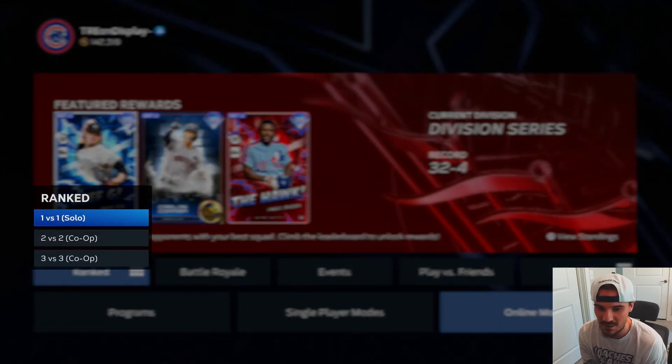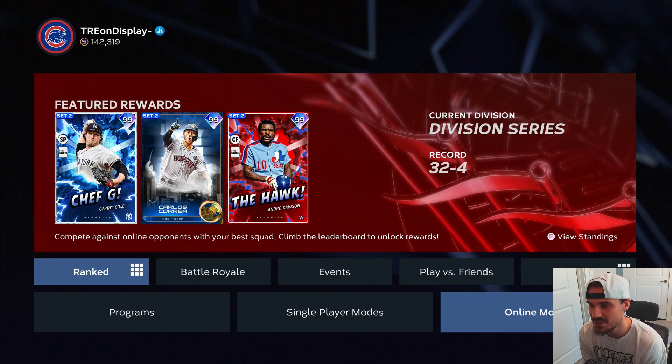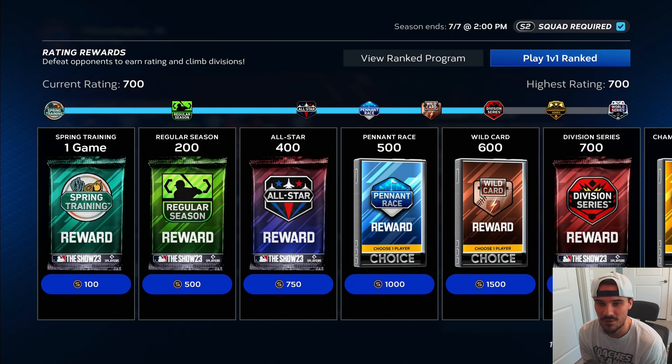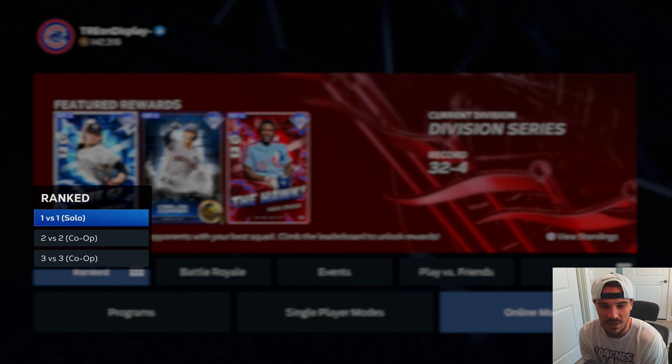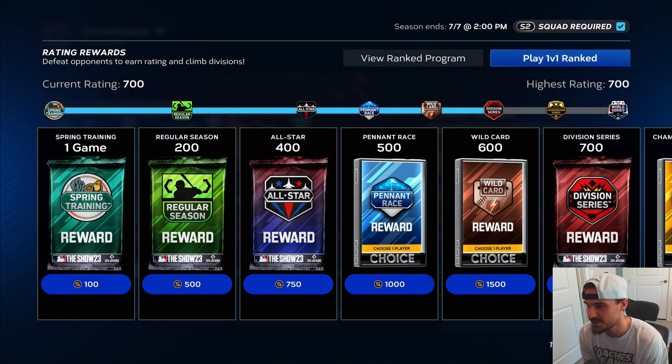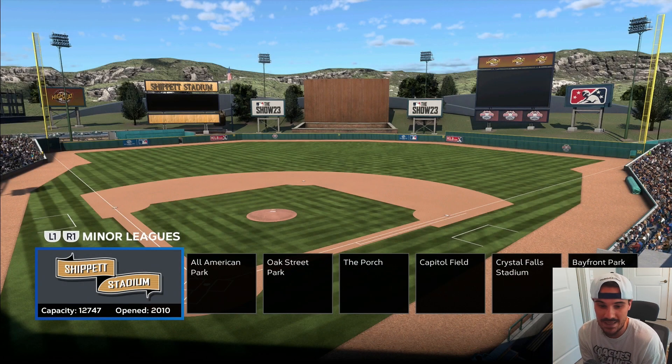We'll get into this first game of the episode, potentially play two like always if it goes short. We're 32 and four so far this year in ranked seasons. This is my first game of the third season — we got Garrett Cole, Carlos Correa, and Andre Johnson as rewards. Yeah, I haven't played one with those guys as a reward yet. So this is the third season of ranked seasons, and this is my first game of it.